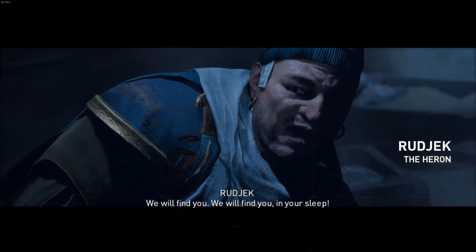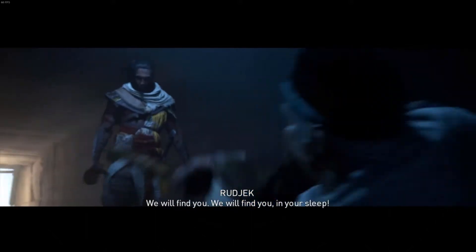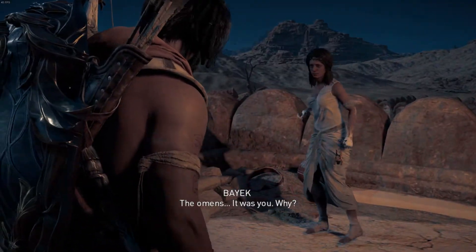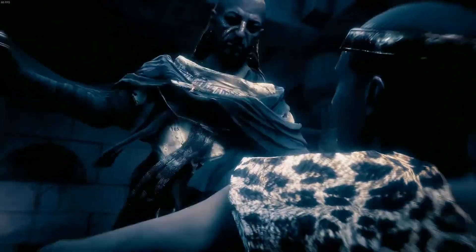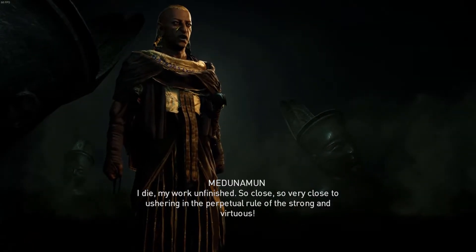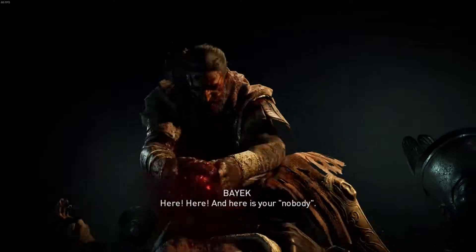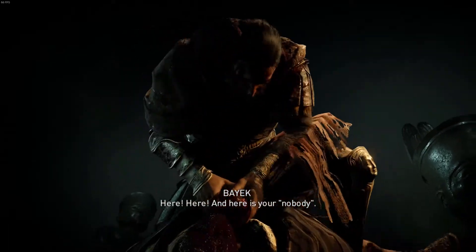Number one, the Heron: literally who? I know nothing about this guy other than that he's in the Order, and Bayek chooses to kill him first without explanation. All you learn from optional side quests is that his girlfriend was sad when he died. Number two, the Ibis: the first member the game spends real time on, pretty well established as a dick. One of the only ones whose role in the order is actually explained — he's there trying to open the vault beneath Siwa. He gets bonus points for the way Bayek kills him, bludgeoning him to death with the orb. Very satisfying, but it's a bit of a tease because the death scenes from this point on don't really live up to that.